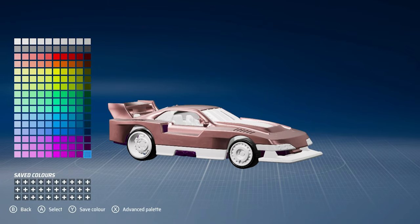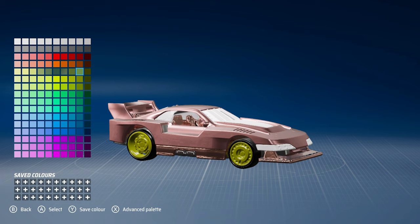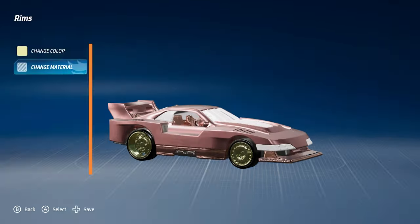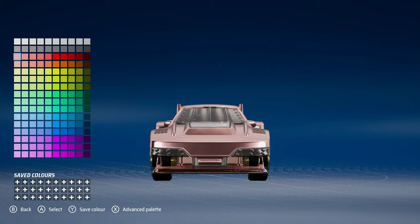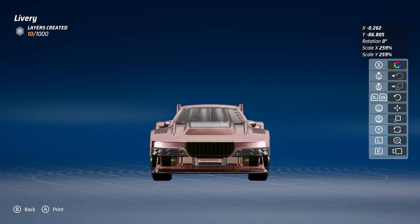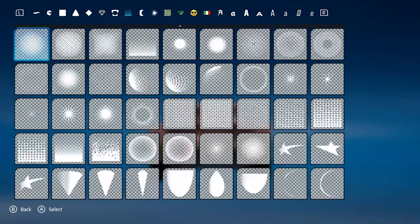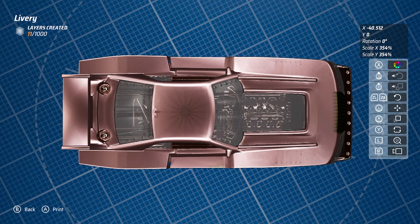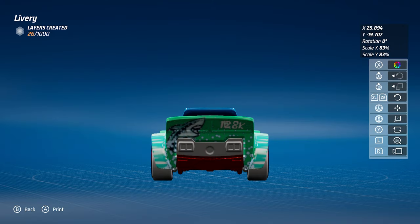Another really cool feature I really like is the livery editor. There is so much you can do — you can add layers, change the color of your wheels, rims, and interiors, add decals all over your car, change the paint material so it can be metallic or look like plastic, make it look like a real car or a Hot Wheels car. It's really addictive and can take so long.